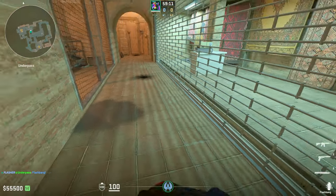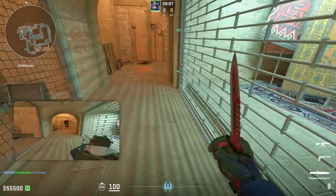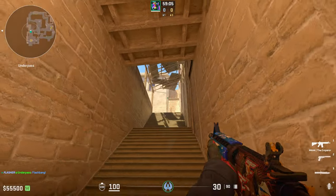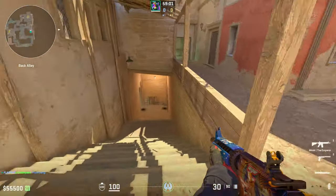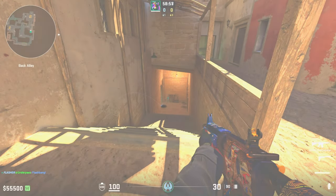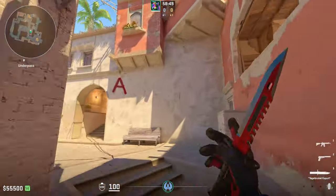Put your crosshair on the end of the puddle, and as you run through underpass, you're going to wing it and get that angle down. It should look something like that — an absolute perfect pop flash right into stairs where the T's love to go. It's super effective; they have no chance of dodging this. I absolutely love this flash.